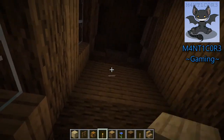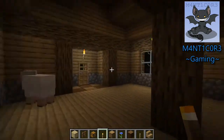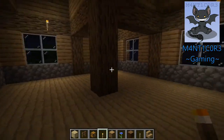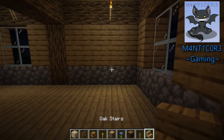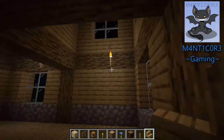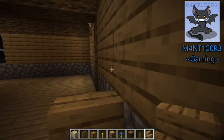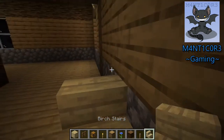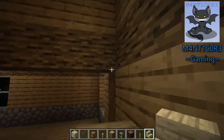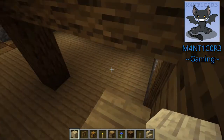Since this does go a little bit far up, I'm just going to light this up real quick. Let's go ahead and start with the stairs, because those could determine the layout of the rest of this building. We're going to start with... actually, we want birch stairs. Let's do it like that.